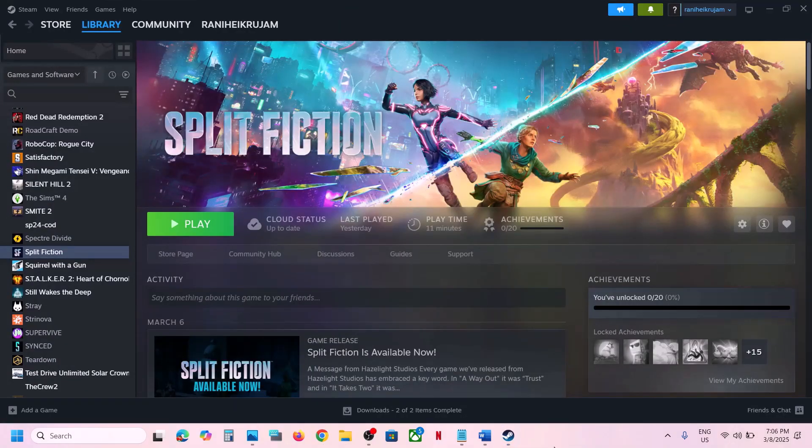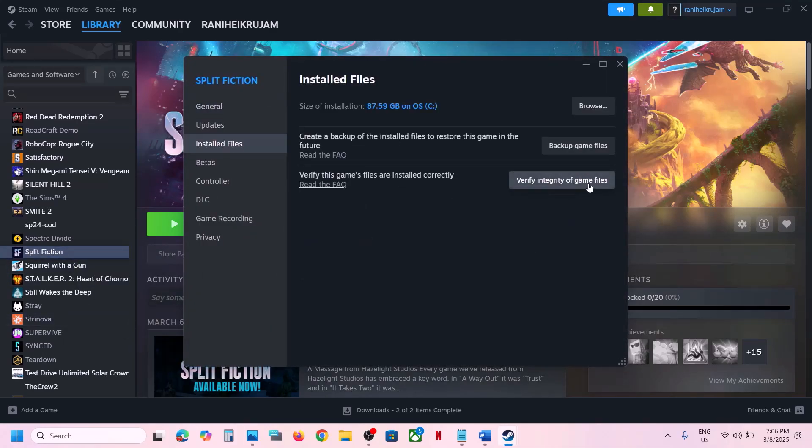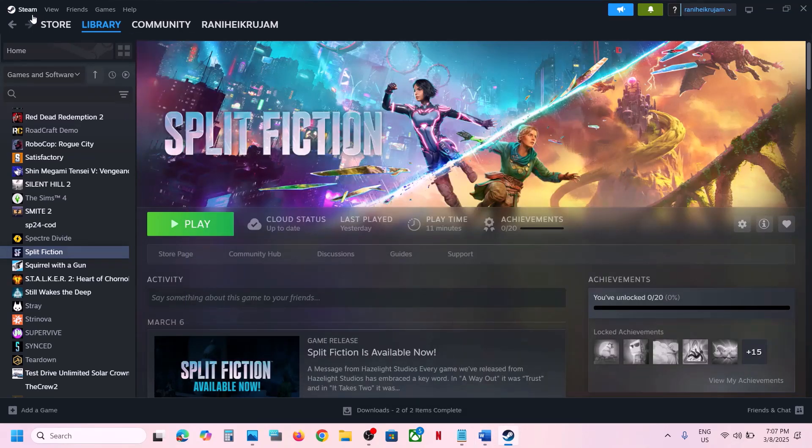The first step is to verify the game files. Make a right click on the game, select Properties, go to the Installed Files tab, and then click on Verify Integrity of Game Files. Once the verification is 100% complete, launch the game and then check.